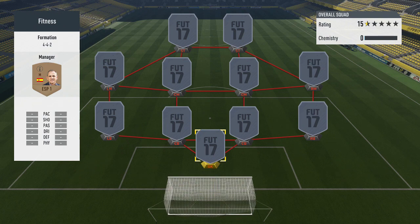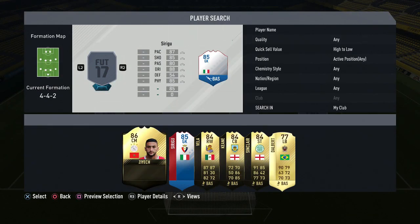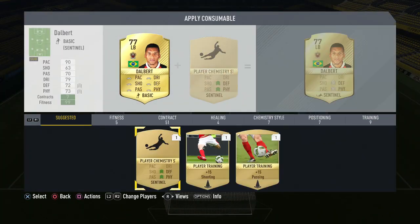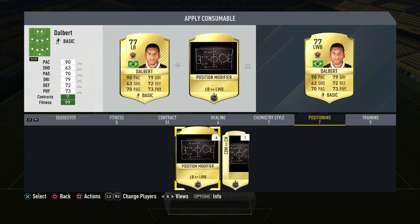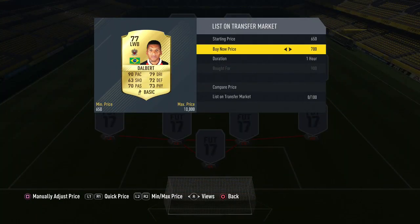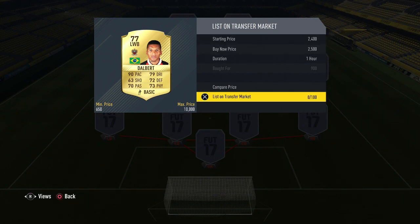Someone actually pointed out in one of my previous videos when I was just trading with left wing backs, saying why don't you just convert them yourself? And I thought that's a good shout. Yes, it takes about an extra 5 to 10 minutes to convert all the players, but it's worth it because you're making a lot more profit. I'll have a full in-depth trading method video on this. As you can see, we're listing them all for around 2.5k.